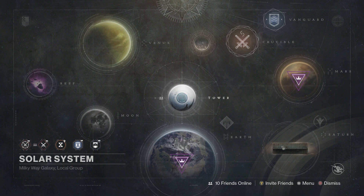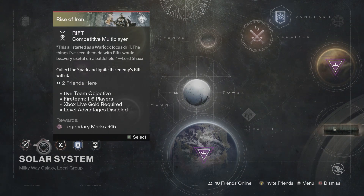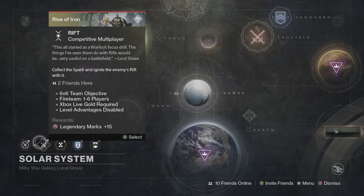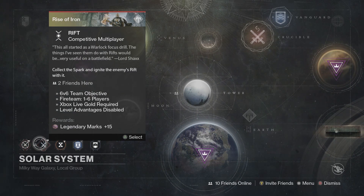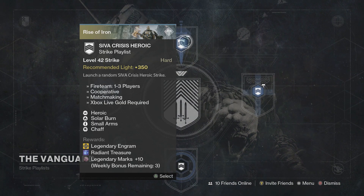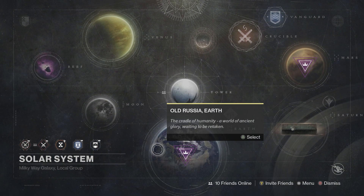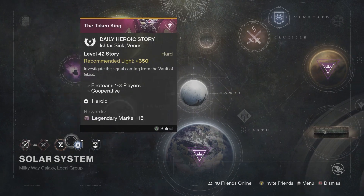How do you earn legendary marks? The daily heroic story in the Director awards 15 legendary marks — you can do this each day. There's also a weekly Crucible and daily Crucible playlist: the daily gives you 10 and the weekly gives you 15, something like that. And if we come up to the Vanguard and look at the SIVA Crisis Heroic playlist — you want to be around 350 light for this — you see at the bottom: 10 legendary marks per completion on a weekly reset, so basically 30 a week if you run three heroic strikes. If you just do the daily heroic and maybe the daily PvP mission, you're going to have 200 legendary marks in no time.